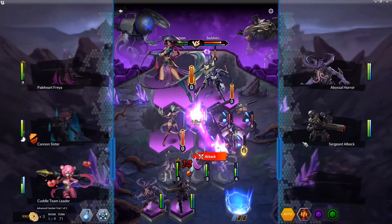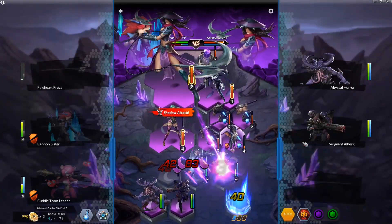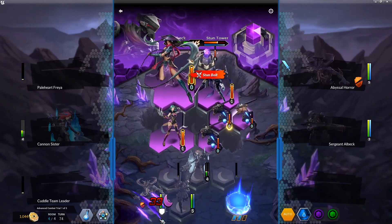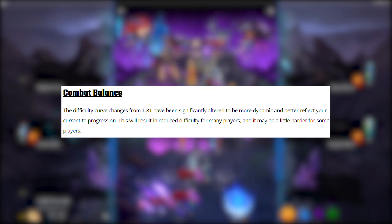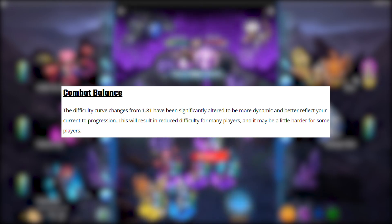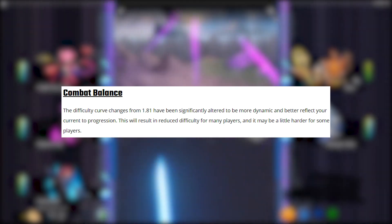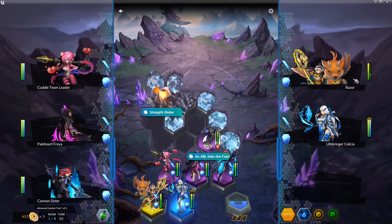The next major change is combat balance — the difficulty has been nerfed. Epic claims the difficulty curve changes from 1.81 have been significantly altered to be more dynamic and better reflect your current progress. This will result in reduced difficulty for many players, and may be a little harder for some. Overall I think the scaling has been toned down a little bit; I didn't notice it too much, but then again I'm over level 300 so it probably doesn't apply to me as much.